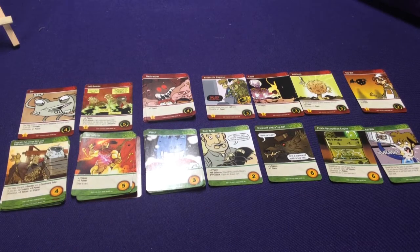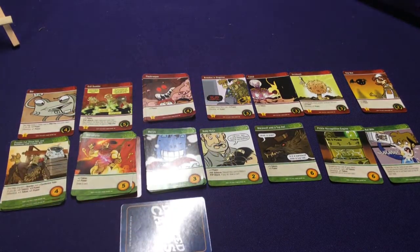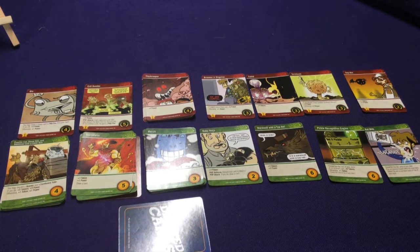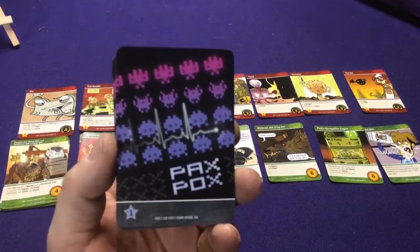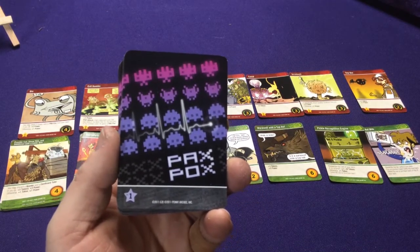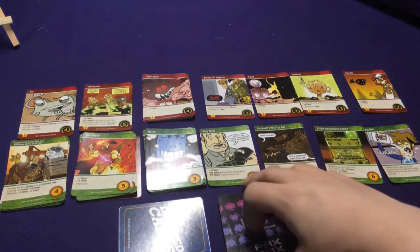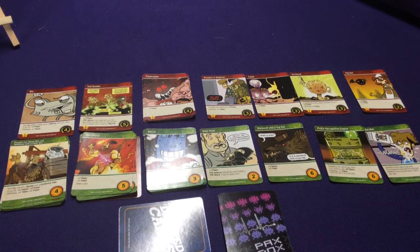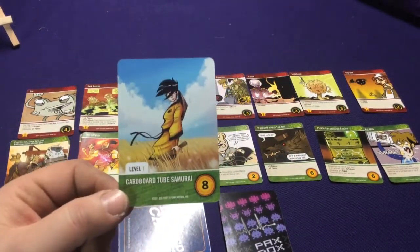The other four stacks bring us to 18 total. One is the deleted cards pile — cards removed from the game go here. Another is the PAX POX: Penny Arcade's convention is the Penny Arcade Expo, and everyone always got sick there. PAX POX gives you minus one VP — it goes into your deck and weakens your end game, so try to get rid of it. Then you have the boss cards.